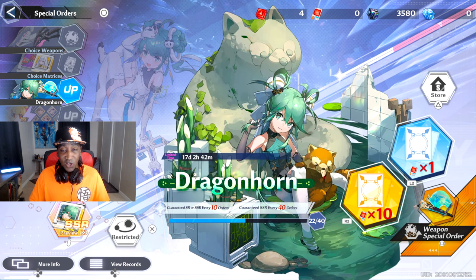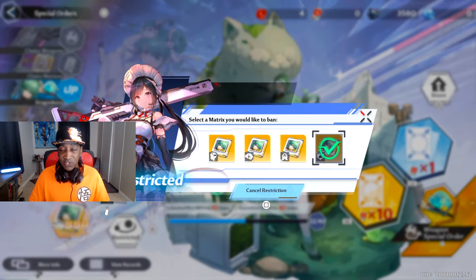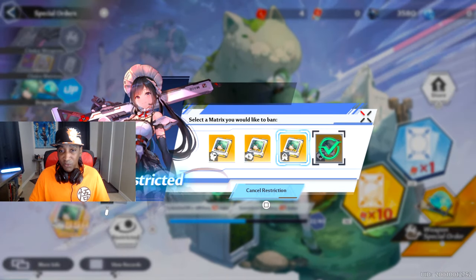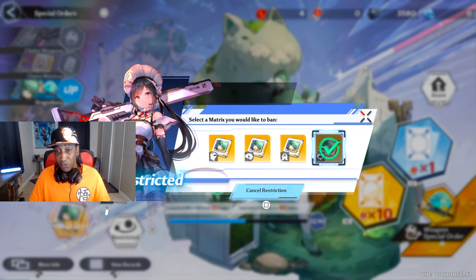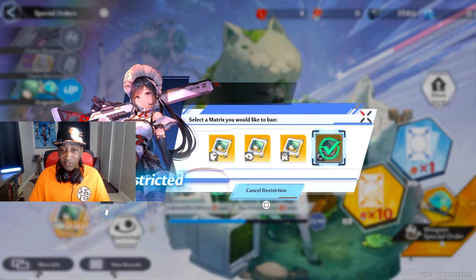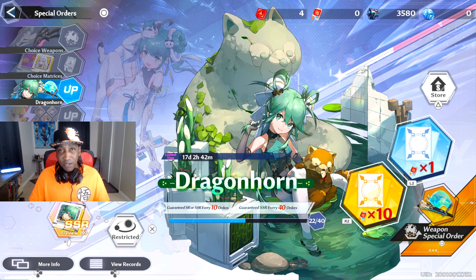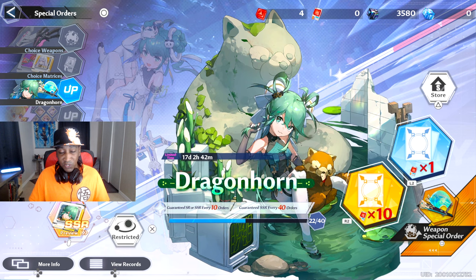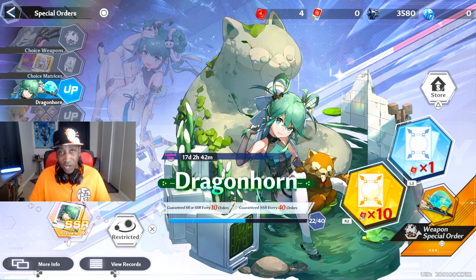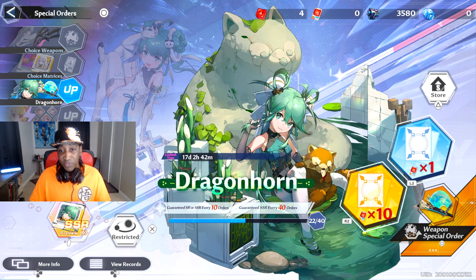Then you want to press X on the banner when you go back to pull for more weapon chips — hit X to go to Restricted. This is the part that most people just don't know about: you can restrict certain chips. The first chip I got for my Mimi set was the heart chip, so I restricted it to make sure that if I pulled again for my second chip, I wouldn't get a second heart chip. So I pulled, hit the 40 pity, and then won the 50-50 to get the second chip. It's actually more likely that you get the banner weapon chip than not.